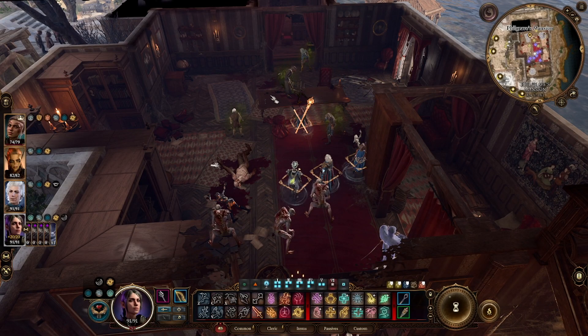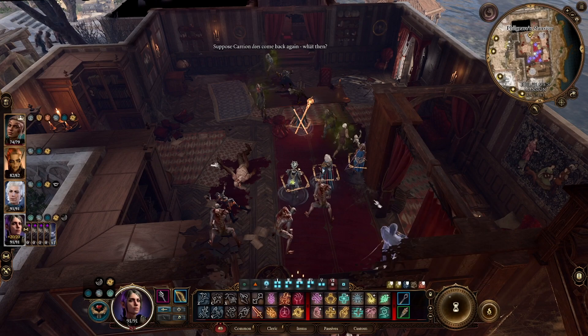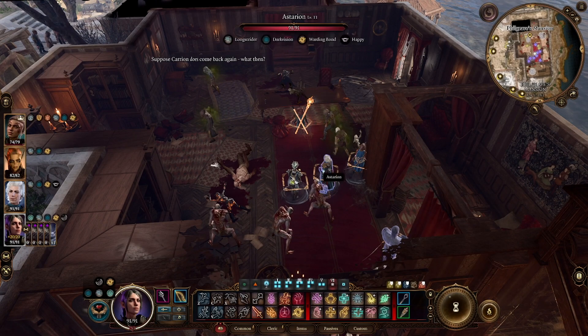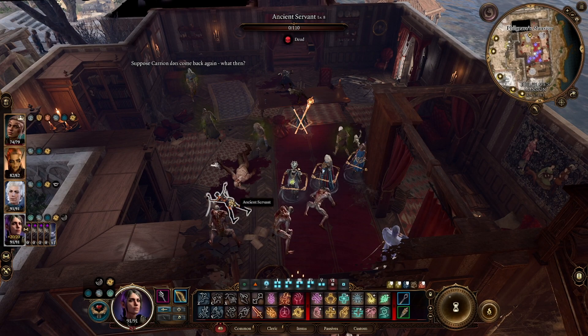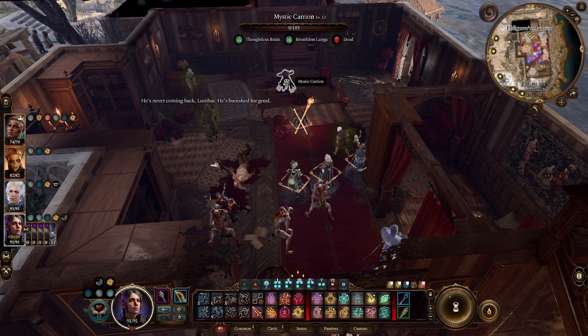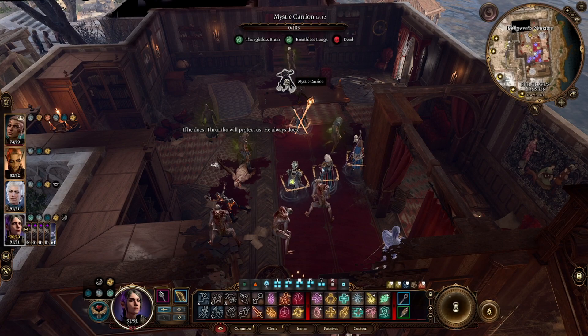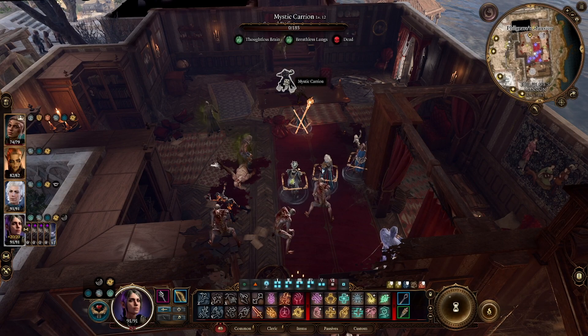The other option is also going to be on Shadowheart — Turn Undead. You can pray to turn all undead. They can see you and they're going to run away from you, so you don't have to get hit by Alnur and his ancient servants. You can have them run away for two to three turns so you can focus down Mystic Carrion as quickly as possible. Killing him off will just make the rest of the fight way easier and removes the legendary action from the field.